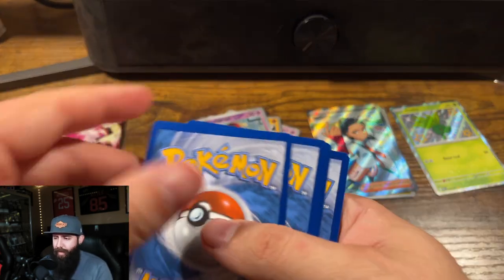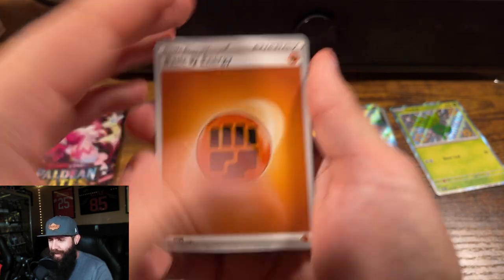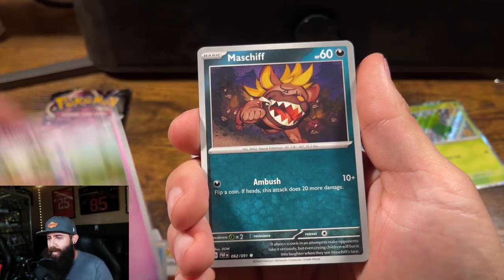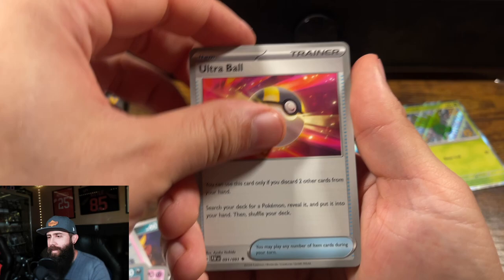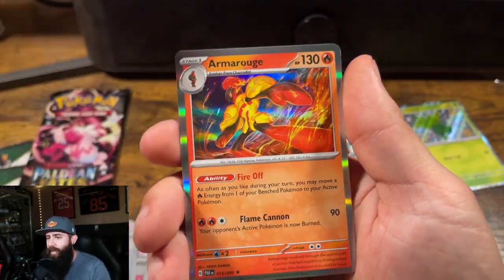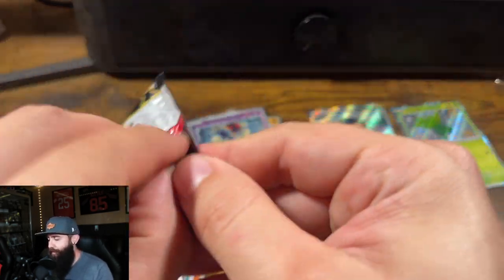I feel like this box is dead because of that Nimona pull. That's okay, I'll take that any day. Sometimes it sucks when you get some of these lower-end products — like boxes or tins that you just strike out on completely. There's the Exeggutor in reverse and Armor Rouge. That can be unfortunate.